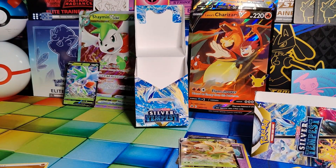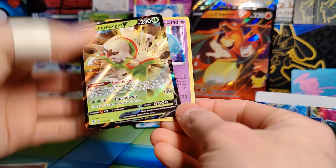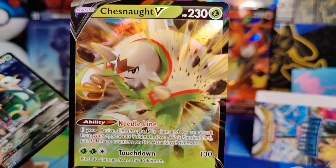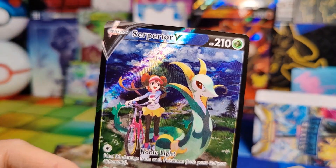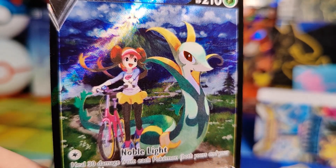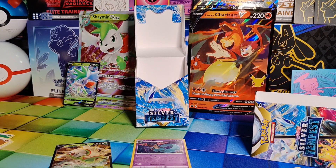So that was it for our Silver Tempest. I'll show you what Holos we got — which were kind of sparse, but that is how it goes. We pulled a Dragapult Holo, the Chesnaught V, and then the Serperior V Trainer Gallery. Definitely love that — love the kind of old art style on that.